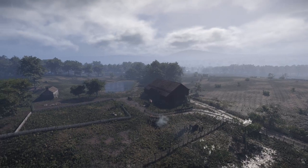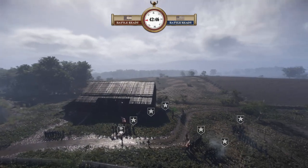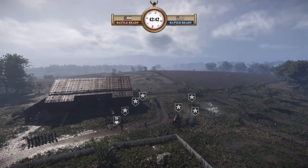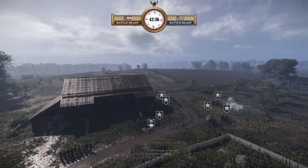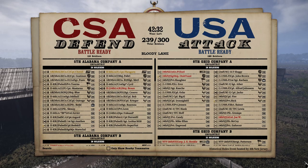Welcome back. This is commentary for the second map for HRE this Sunday, the 1st of October. First map we had Hook's Push, which was a Union victory — pretty decisive one off of a counter-attack. Let's see how the Union does. This is another Union attack map: Bloody Lane, off of the Antenna Map Pack. We've got 239 for the server pop, 116 for the CSA against 123 for the Union, so a little advantage for the Union there.